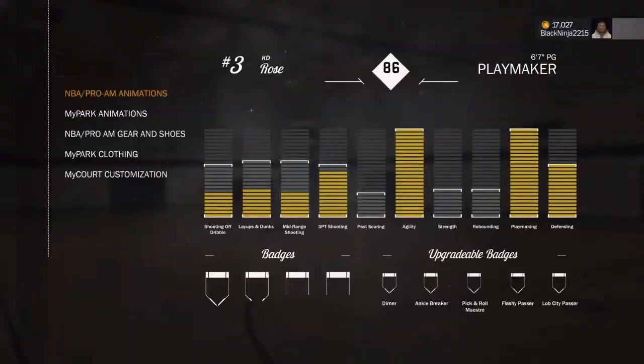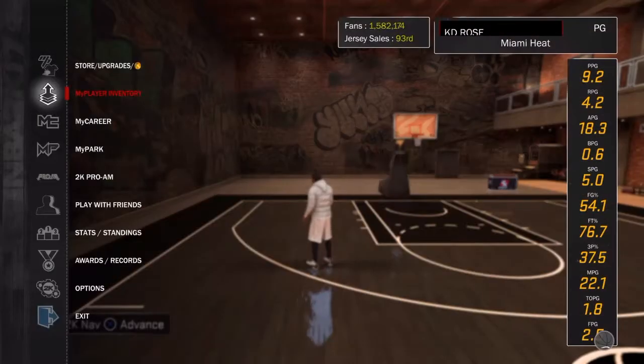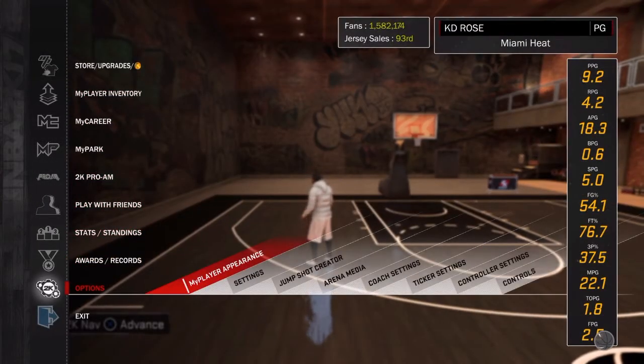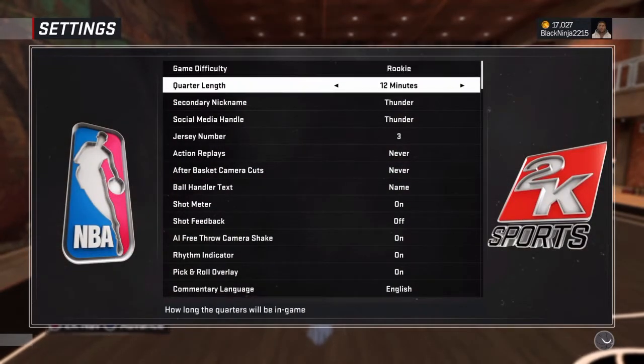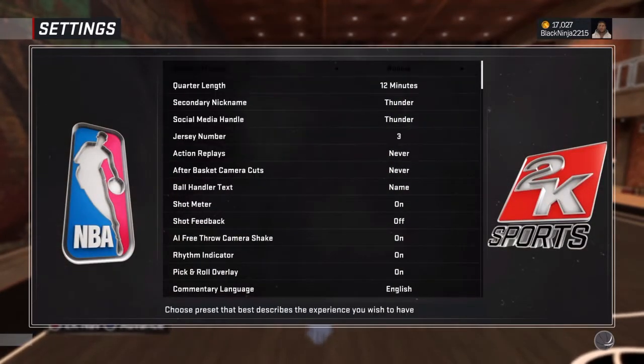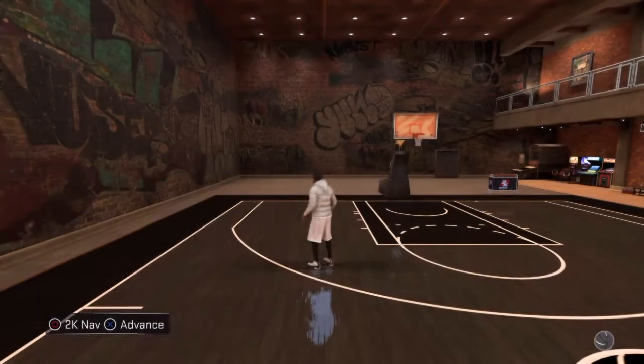I'm going to show you my Hall of Fame ankle breaker badge right there under upgradeable badges. Go to settings, then my court — change difficulty to rookie, change quarter length to 12 minutes, and change your game speed to 100. This makes it so much easier.